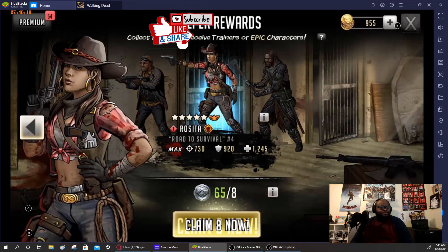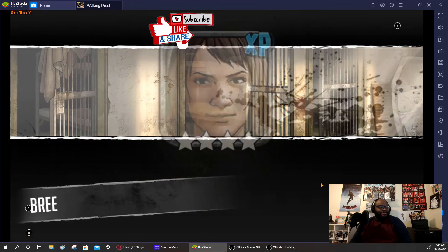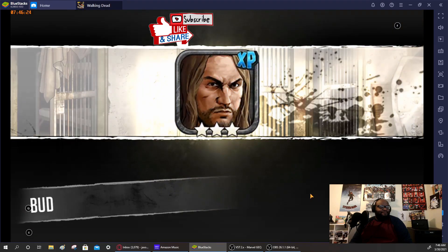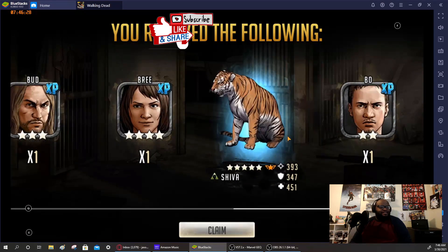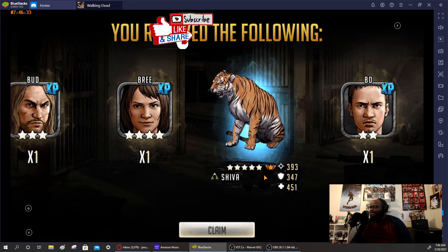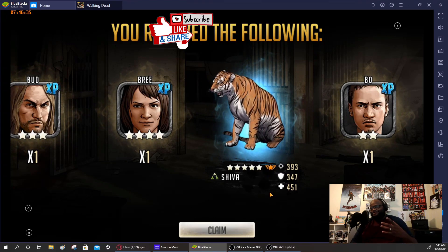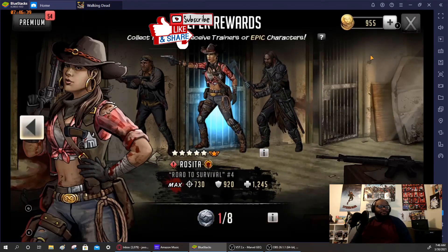I'm gonna pull my helpers really quickly and get those out of the way. We did get Shiva — she's five-star five, so I can sell her to the depot to be able to get another gold mythic recruit when they come up. Nice little five-star five there.